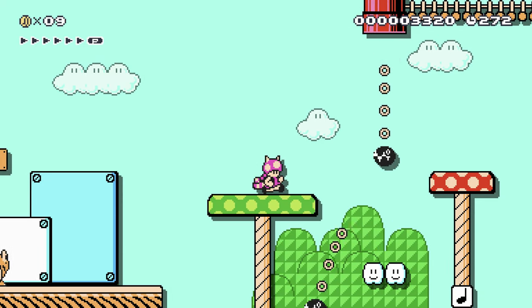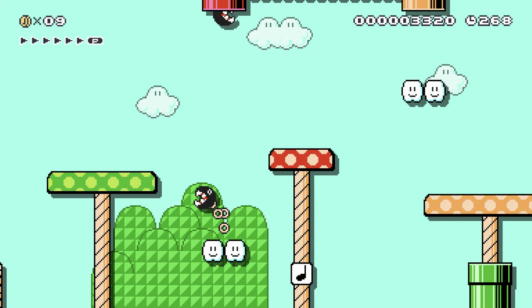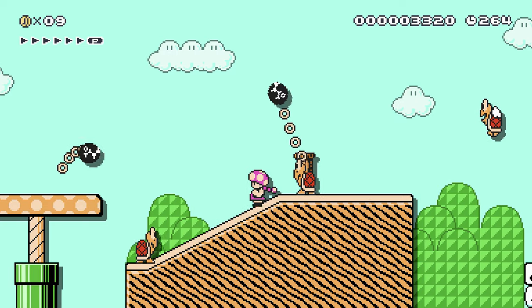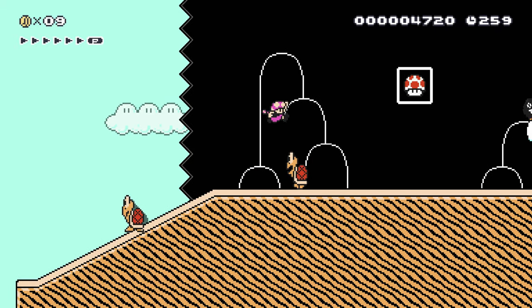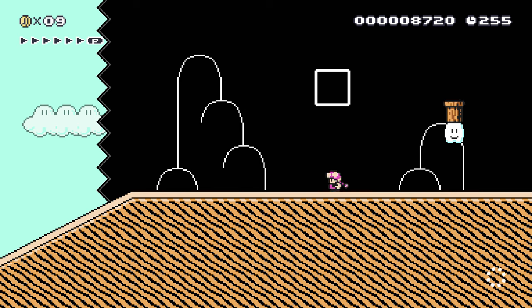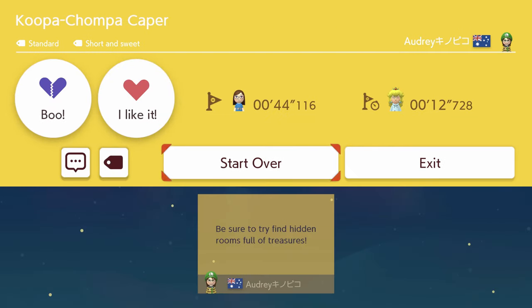I don't understand how I could possibly get through here without taking a hit - they're just so fast. Oh, that's the whole level. Okay, it's actually quite short. Interestingly, when you have enemies at the goal point, in the original Mario 3 you get coins for doing that, but in this version that doesn't happen.